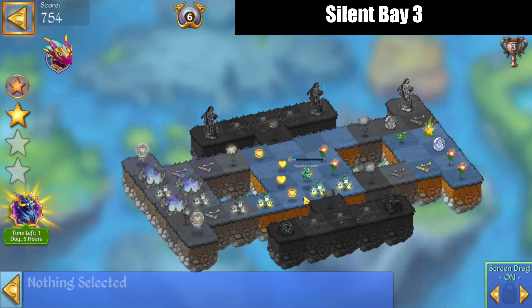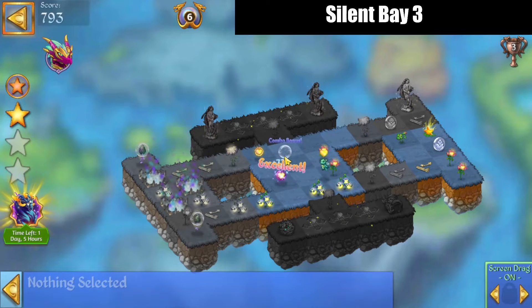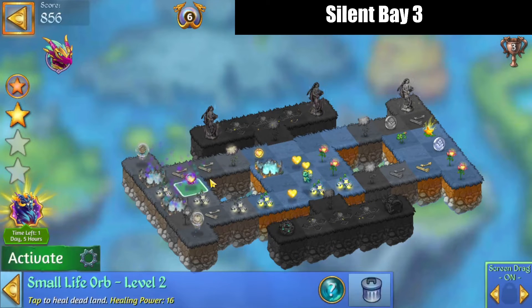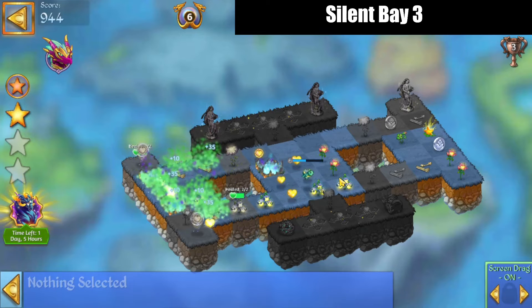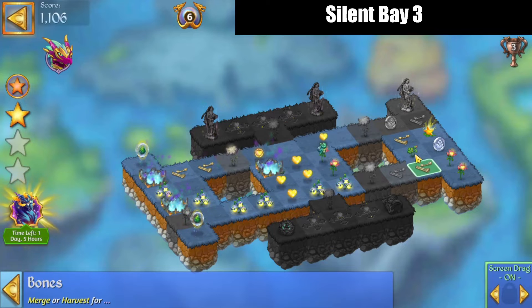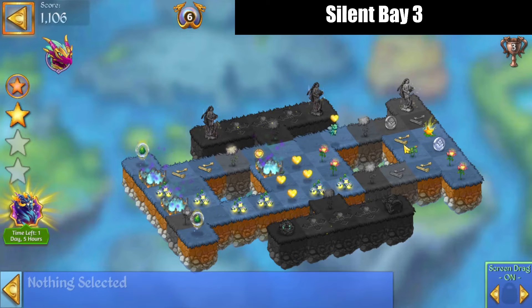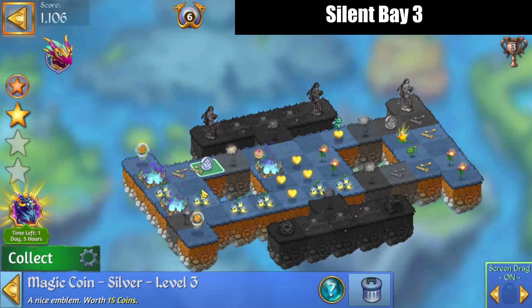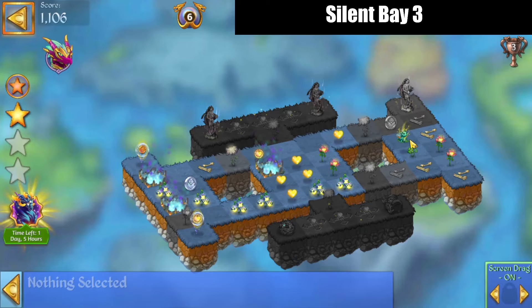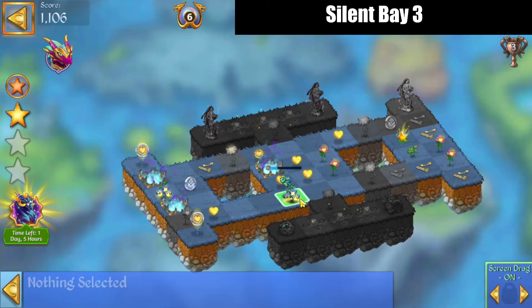Five-merge those. We're also going to launch this other heal — most of it went on stuff but that wasn't the best place to put it. All right, make that combo there and use that combo orb over here. Bring that heal in there. Bring these bones out. I've merged those flowers.